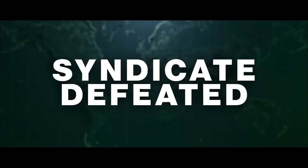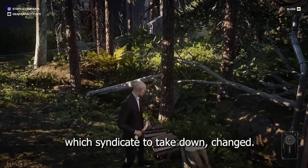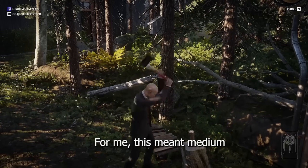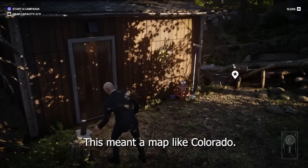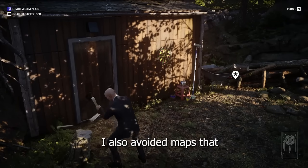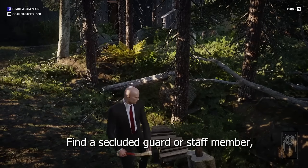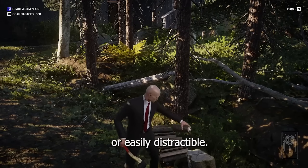Diana gifted me another gun, and I was ready to choose my next syndicate. At this point in the run, my objective when choosing which syndicate to take down changed. Since I didn't need to worry about money, I just wanted to choose maps that were relatively simple to complete — medium to small maps with a couple of highly populated, unsecured areas. This meant a map like Colorado, one filled head-to-toe with guards, was off the table. I also avoided maps I don't enjoy playing. By this point, I had a pretty good strategy for most levels: find a secluded guard or staff member, crowbar them, and explore the level for moments my target is alone or easily distractible.